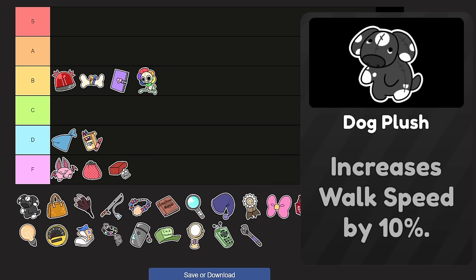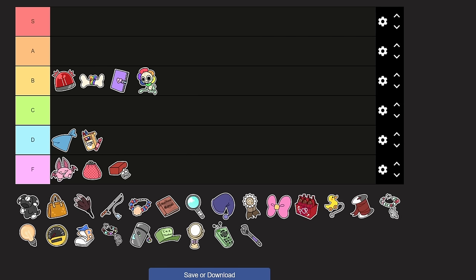Anything four-star and above — well, honestly three stars too. Definitely the more stars you have, the more value you get from these percentage speed trinkets. I'm thinking S tier, because there are very few things that are two-star speed. High A or S — S tier.